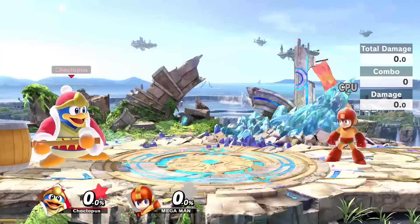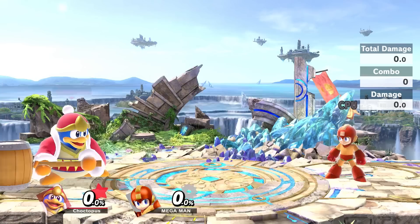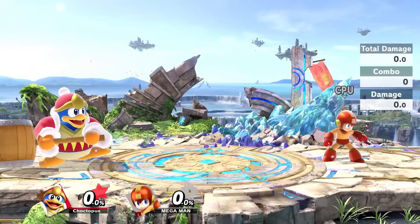Onto tilts — Dedede has a great set of tilts. His down tilt is a roll that covers some nice distance, and early on you can almost chain it. You can lay down and chill until you feel like rolling. I like to use down tilts out of nairs because it's a decent quick combo at lower percentages — nair into down tilt. His up tilt is a headbutt, and it's stackable at lower percentages so you can combo it out of a down throw into an up smash.